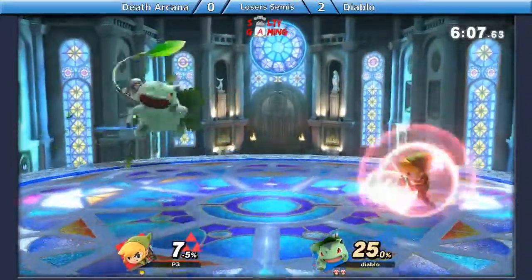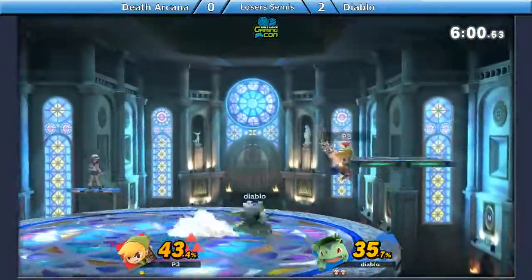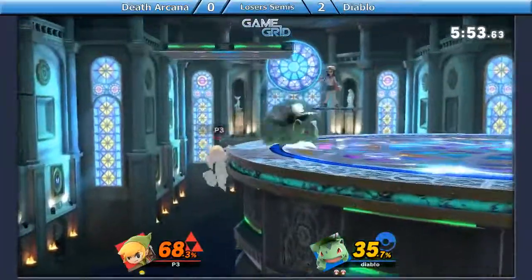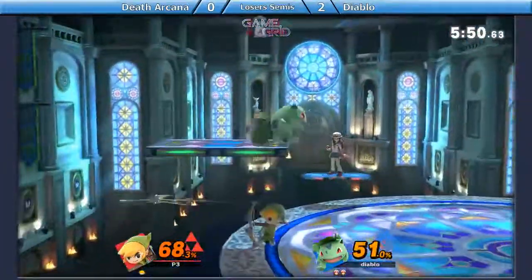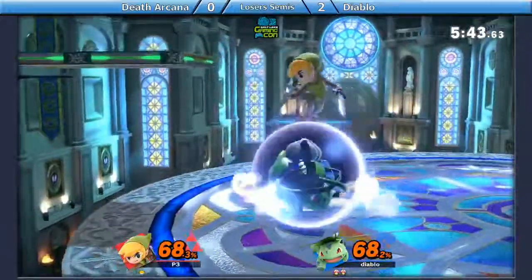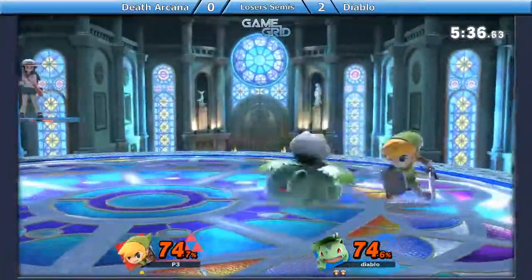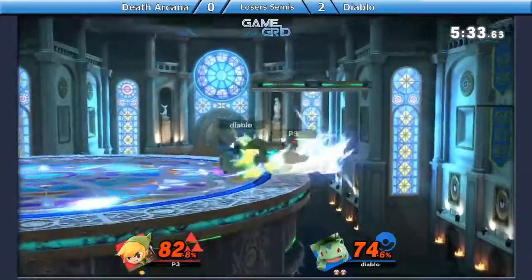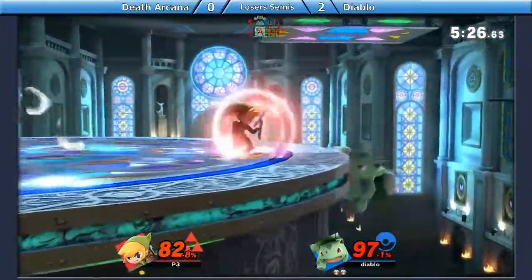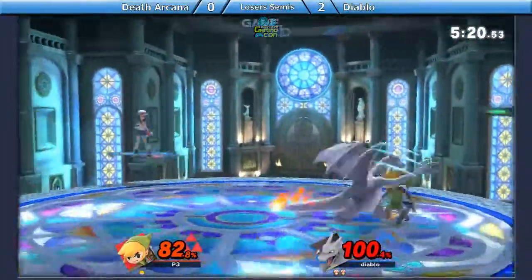That spin attack clean — that spin attack definitely just covered up the character change. That's a clean bullet seed. Good read from Diablo. That's actually like probably the coolest thing Ivysaur has — bullet seed. Up tilt, back air. That was a roll read in. Tries to go for another two-frame. Ivysaur is really hard to hit — holy smokes. Nobody has been able to edge guard this character. He gets the back air instead. Back throw putting on some damage. That recovery — that character change just saved him so hard.